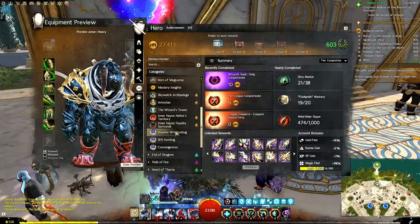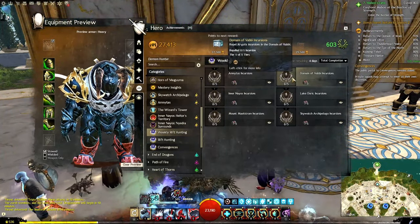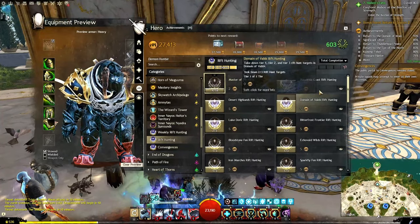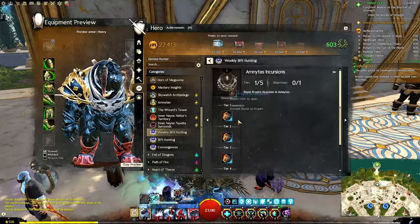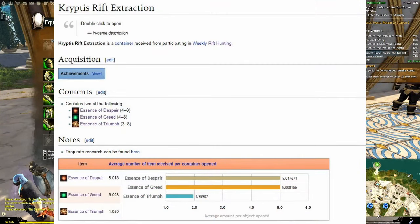If you go to Secrets of the Obscure, you have your weekly rift hunting. The cryptus rift extractions that you get for doing the five rifts in each map — I would suggest doing each of these maps every single week. Not only is it going to help you get closer to your rift hunting, but it also gives you the cryptus rift extractions. The cryptus rift extraction has a chance to give essences of despair, essences of greed, and essences of triumph. It'll give you two of the following.